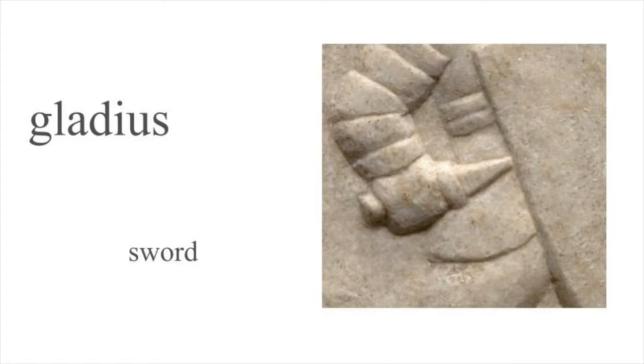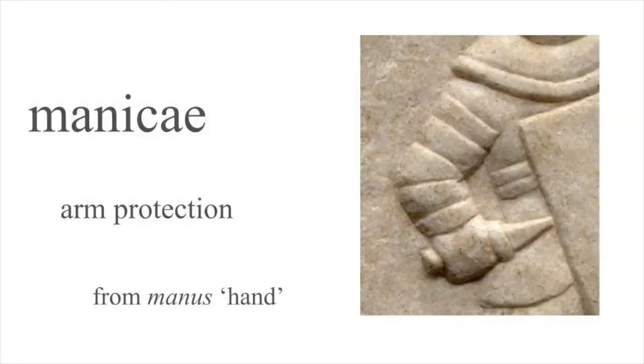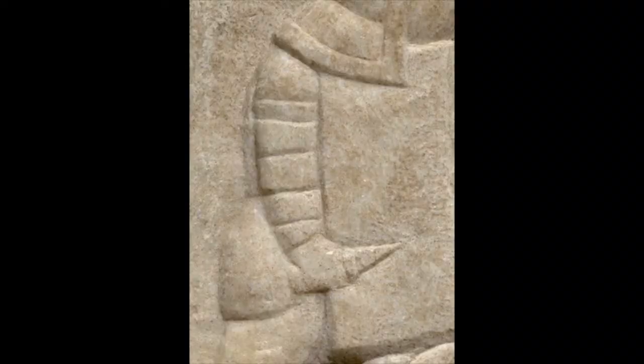Both fighters have a short sword, a gladius. That's the mermillo's gladius; here's the provocator's. Both fighters are also wearing an arm guard, manica, made of leather or metal. That's the mermillo's manica; here's the provocator's.